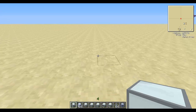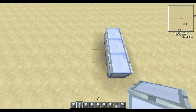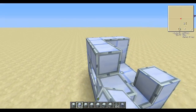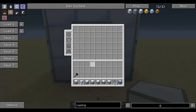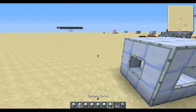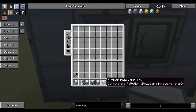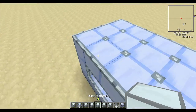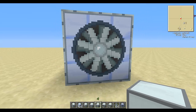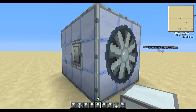Next up we've got the steam turbine, which is crafted similarly to the gas turbine except using standard machine casings. So again you make a 3x4 base of standard machine casings, fill in the corners of the second level and close with another 3x4 platform on top. You'll need a large steam turbine placed on one of the shorter sides, a dynamo hatch on the other side, a maintenance hatch, an input hatch and an output hatch. You won't need a muffler hatch — that's just for the gas turbine — so you can use a casing instead. If there isn't an output hatch it will just discard the output, so it's not exactly mandatory but useful if you want to use it.